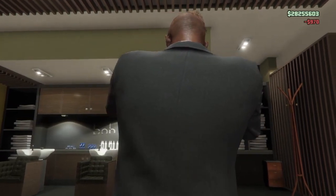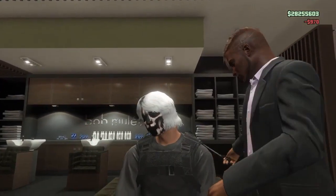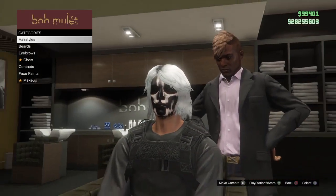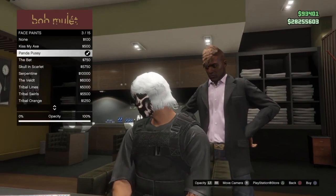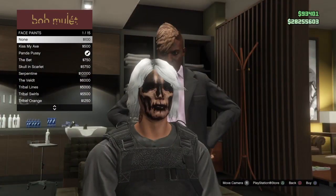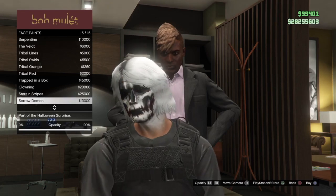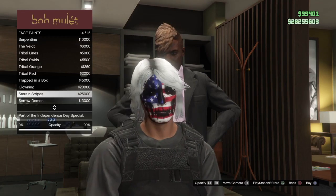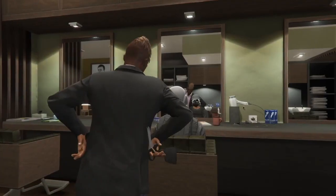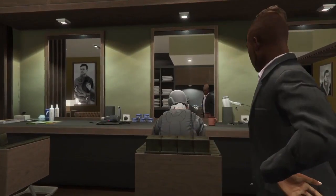Once you've done that, go to face paints. Your character should be looking something like this without the face paint. Go ahead and put on the panda face paint. You guys can choose any one you want — it's really up to you — but I have the panda one on. Go ahead and back out once you've done that.